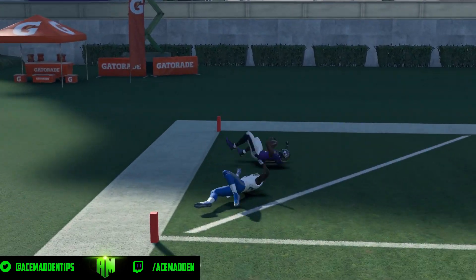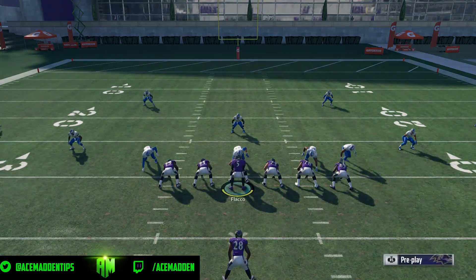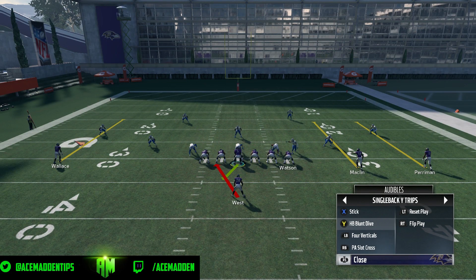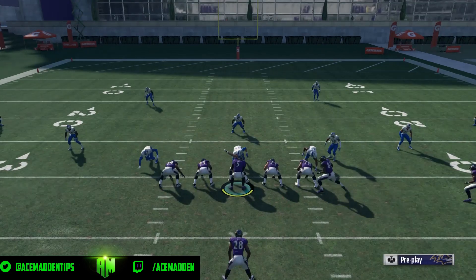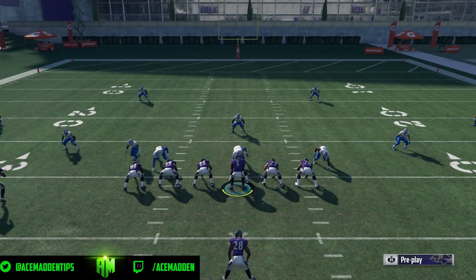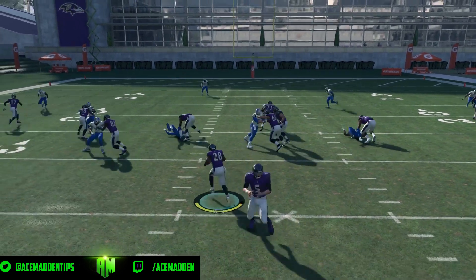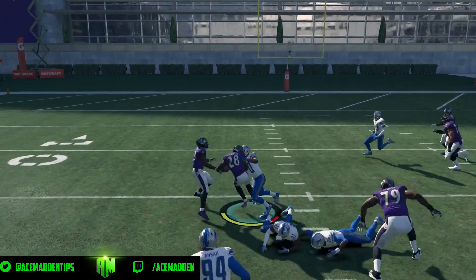So that's the play, guys. Be sure to hit the post against Cover Two. Also the RB route does get open against Cover Two as well. And if you ever see a light box like this, make sure you audible to a run — I don't know why I flipped it, I meant to use my right stick. You see a light box like this, make sure you run the ball and get some big gains on the run game.